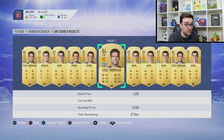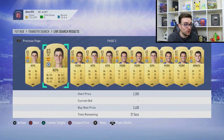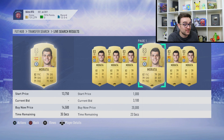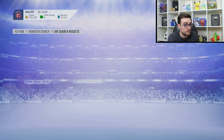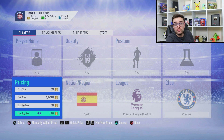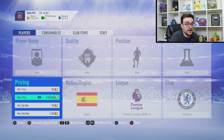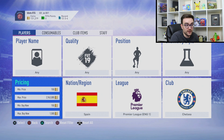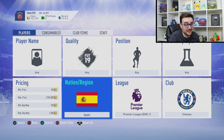Then you pray even more that some numpty lists up a Marcos Alonso or a Morata and you can make absolute bank. So for this filter, because Pedro sells for about 1,900, I'd set it up around 1,500. You can make a few hundred coins on the Pedros, hopefully snag a Pedro for around 800, and if you're extra lucky hit a Fabregas or a Kepa. That is the first one.